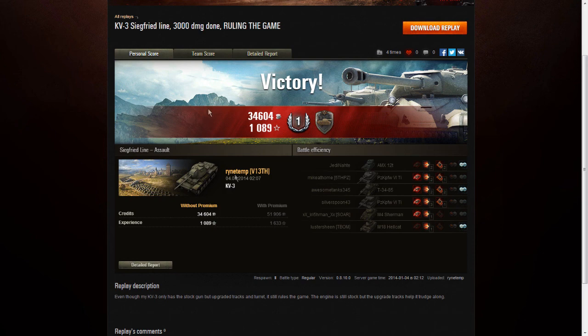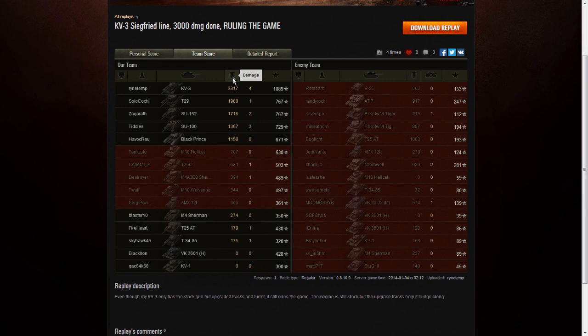Let's look at our team score, sorted from most damage to least. We got the most damage of the whole team — 3,317 damage in tier 7. I don't think that's bad. It's a good amount of damage to have done in tier 7. 4 kills out of that, and 1,089 experience as a result. We did very well there, and I definitely showed the damage and battle potential of KV-3 in the game. This really demonstrates that very well — doing so much damage and getting a good amount of experience.